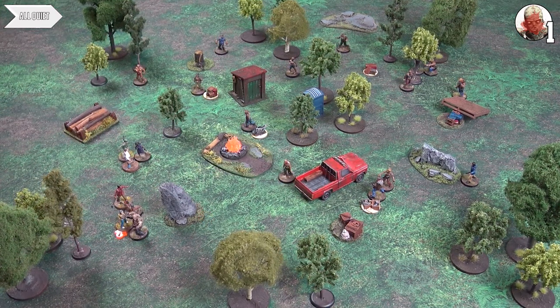Ian places Walker Rick up near Walker Shane close to his guys in the top right corner — he places it to do Ian's side some damage rather than Tom's, since the Hunters have been very mean to poor Clem. The threat tracker gains one for combat. We'll start the combat phase with the Alliance, then go to the Hunters.